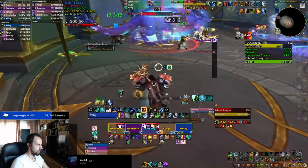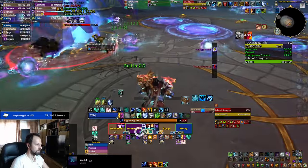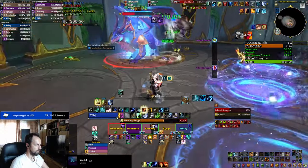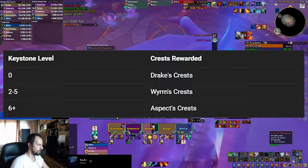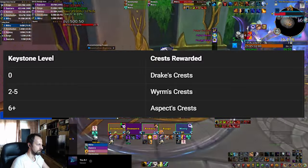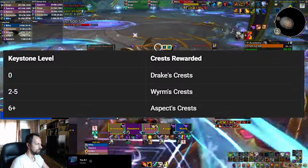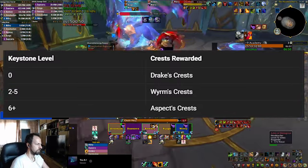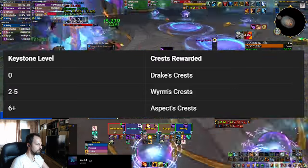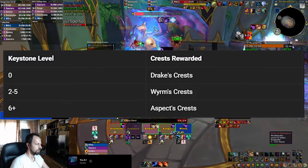There is one more aspect to consider when running dungeons, especially if you cannot afford to run plus 7s or plus 8s at this point: the crests you get at the end of the dungeon, which you can later use to upgrade your gear. In this season's numbers, plus 6 and everything above gives you aspect crests, which are the best quality crests. Don't forget that if you cap them you're going to start getting the worst crests at the end of dungeons. So if you cannot aim for higher keystone levels at the start, you should try to do at least a plus 6 until you get 120 aspect crests, which is currently the cap during week 1.